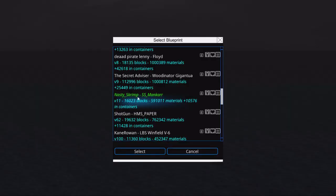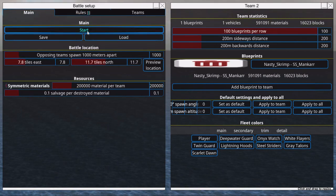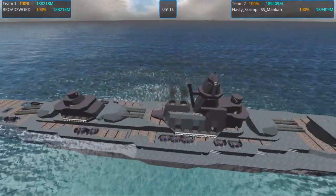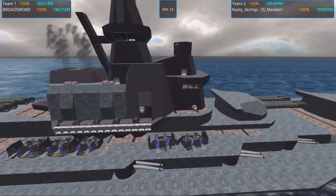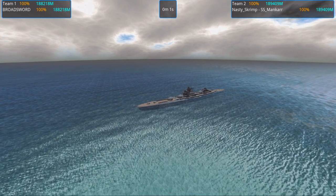Next up we have Nasty Scrimp's SS Mancar — that will be interesting because it's a much cheaper ship at like 600,000. So maybe the broadsword, which is like 1 million but a kind of weird build, has a chance of winning this. If the broadsword doesn't win, Nasty Scrimp has made a really good one since it's like half the cost. It has APS with many barrels, superstructure, and I think it uses propellers to float. Let us begin this little battle.